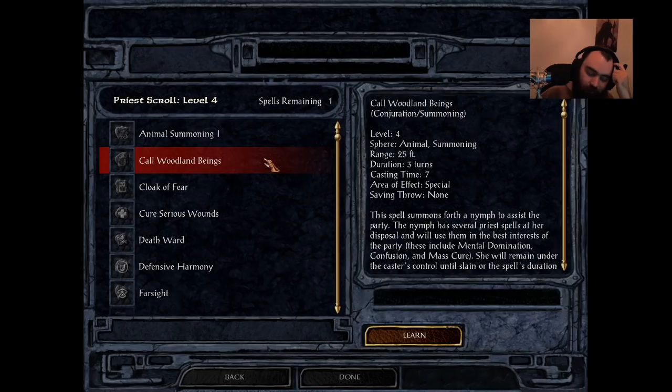Up next, Call Woodland Beings. Available to Druid and Shaman only, and unlike Animal Summoning, this is an S tier spell — absolutely amazing. This will summon a nymph who has a variety of pre-spells at their disposal: mental domination, confusion, mass cure, hold monster, call lightning, miscast magic, bark skin, and a couple others. But the big ones are mass cure, which you cannot get in Baldur's Gate 1 at all as a cleric.